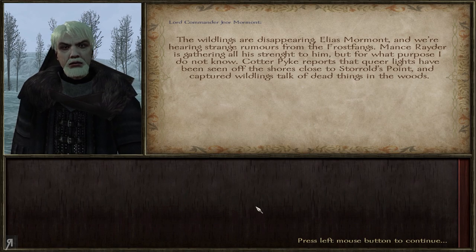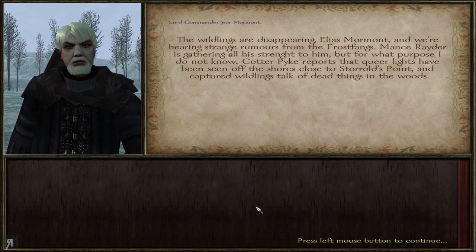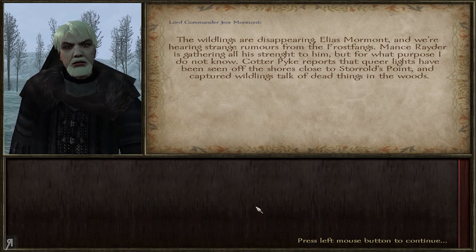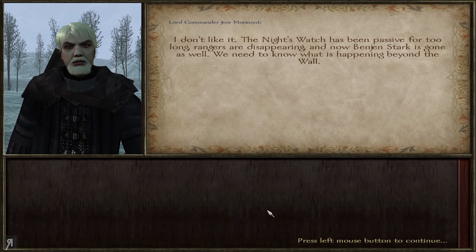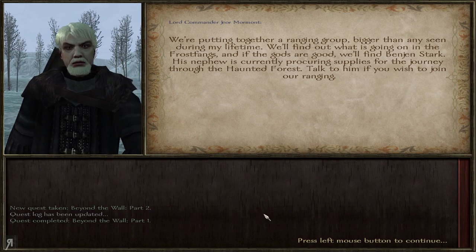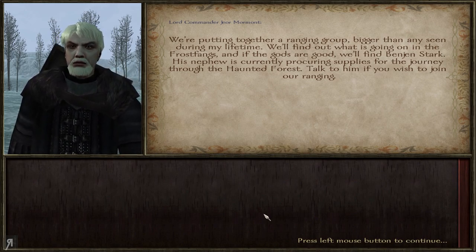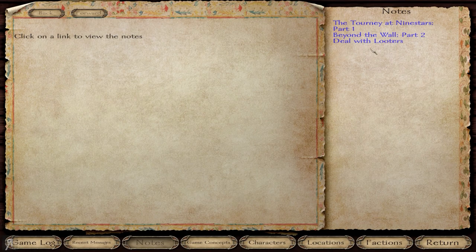The wildlings are disappearing, Elias, and we're hearing strange rumors from the Frostfangs. Mance Rayder is gathering all his strength. Cotterpike reports that queer lights have been seen off the shores close to Storald's Point, and captured wildlings talk of dead things in the woods. The Night's Watch has been passive for too long — rangers are disappearing, and now Benjen Stark is gone as well. We need to know what is happening beyond the wall.